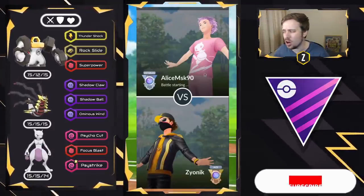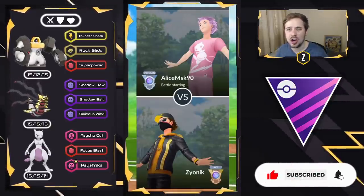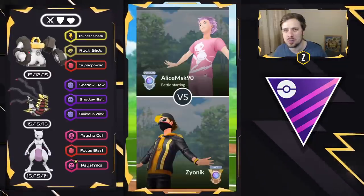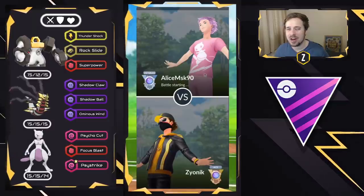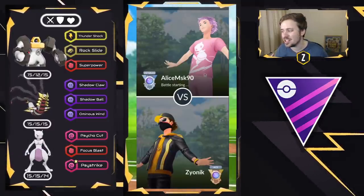I had Melmetal for a while already, but I dropped the Dust and the Candy on a Hundo Giratina Origin and a Mewtwo that was almost perfect. I didn't want to power it up because I wanted to try to find a Hundo, but a 15-15-14 is the best I was probably going to get, so I decided to go with that.